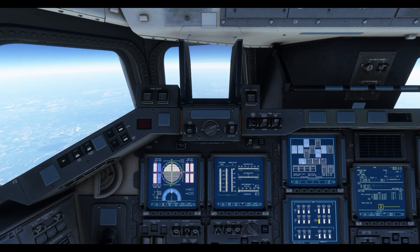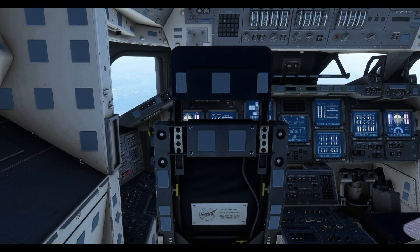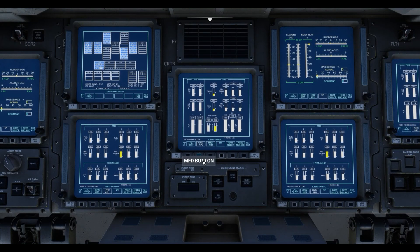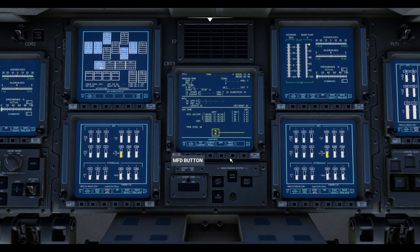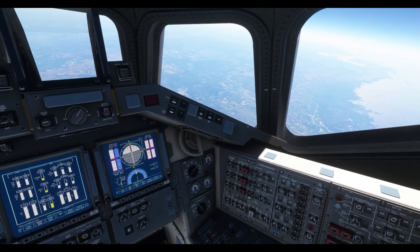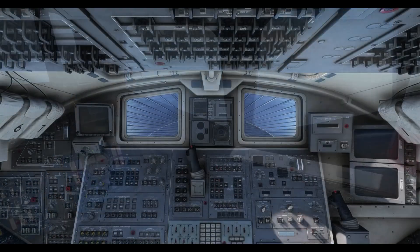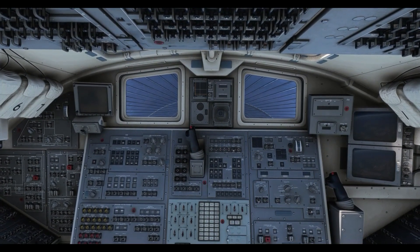During automatic approach, let's check out the flight deck. The model and texturing is excellent, and the MFDs are a visually accurate representation of the relevant Shuttle displays. That said, only a limited number of MFD screens are modelled, and I'm not sure how much of the data displayed is actually live. Of course, any button that isn't directly relevant to the approach phase of flight is inoperative. I will also explain more about systems detail during the flights ahead.